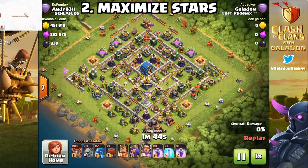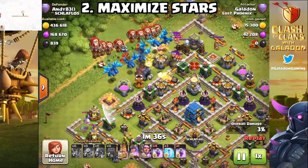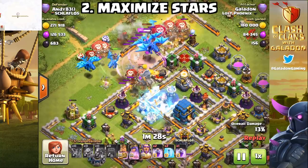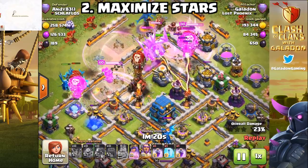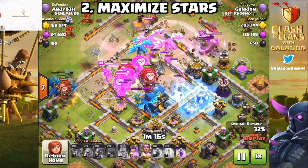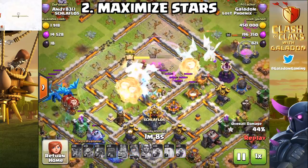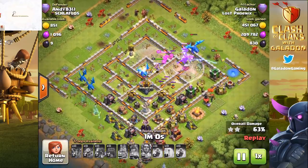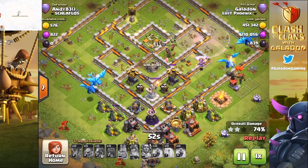Tip number two: maximize your stars. You should be attacking with a three-star army every single time — completely different from a farming army. You want to get in there and destroy everything. That doesn't necessarily mean Electro Dragons either; at Town Hall 12 we see a lot of players using Lava Loon extremely effectively. I'll cover that strategy later this week. This also includes upgrading those troops — when you get to a new Town Hall level, max out the army you're going to be using specifically.